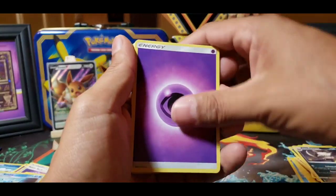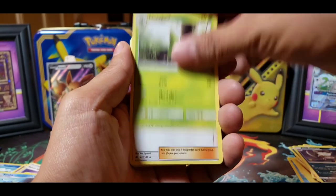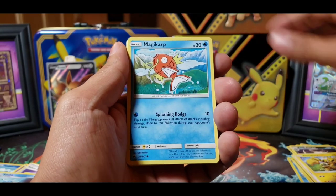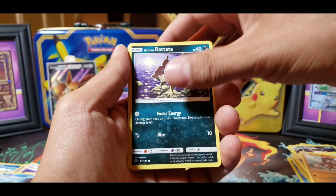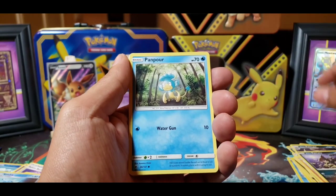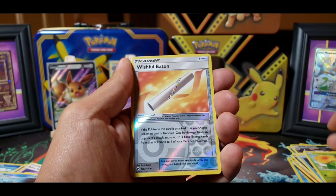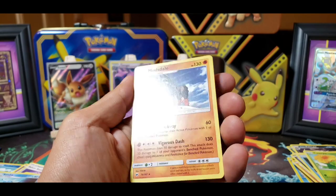We got the Psychic Energy — that's funny. My camera has actually been working pretty well today. Metapod. We got Alolan Rattata, Electabuzz, Magikarp, Mudbray, Alolan Rattata, a Panpour, and a Caterpie. We got a Reverse Holo Wishful Baton followed by a Mudsdale.